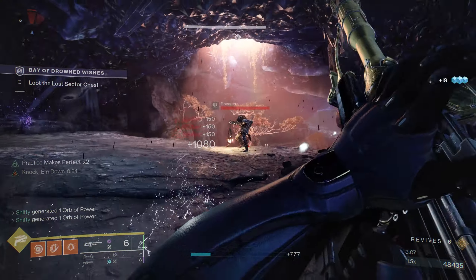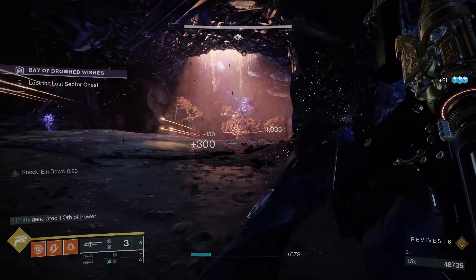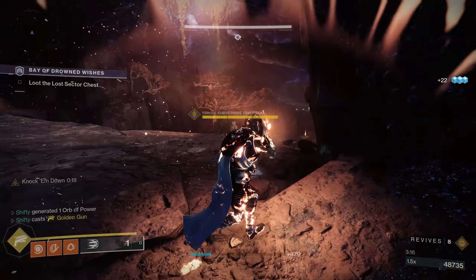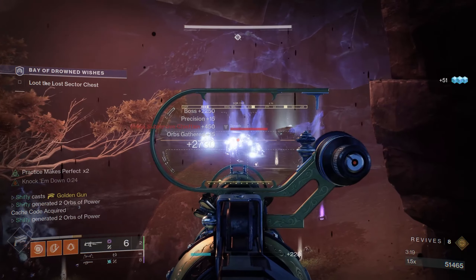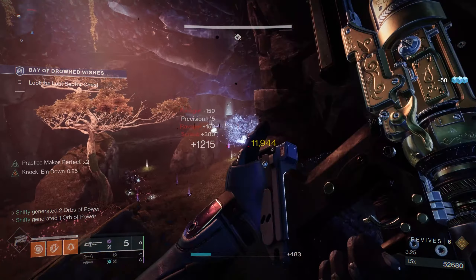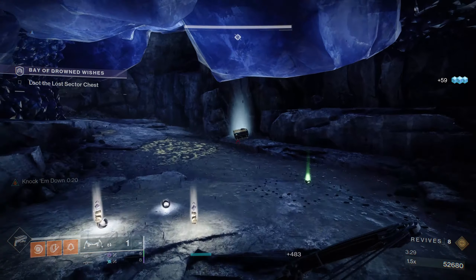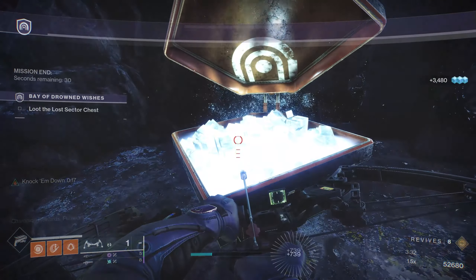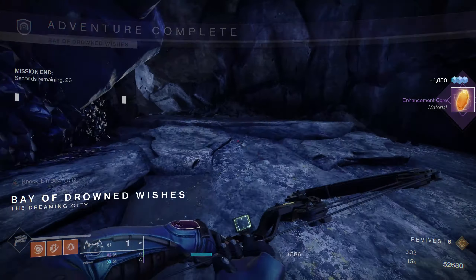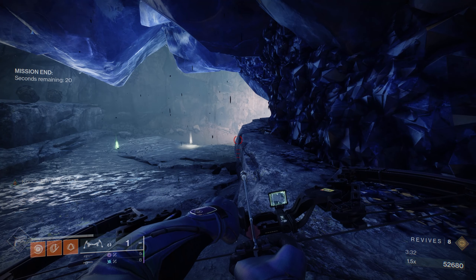We have some more adds alongside the boss, and as you can see, the boss is right here. I'm going to go ahead and pop my super and one-shot the boss. Looks like there's one more enemy hiding back here — it's a Screeb — I'm just going to jump over it and now we can grab the chest. That was a Platinum completion of the Bay of Drowned Wishes Legend Lost Sector on a Hunter. I hope you enjoyed the video — remember to like and subscribe, thank you for watching and I'll catch you on the next one.